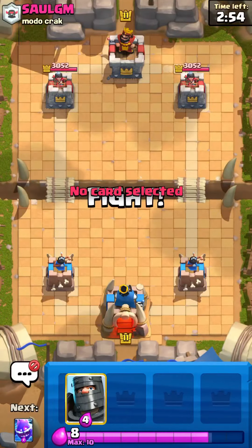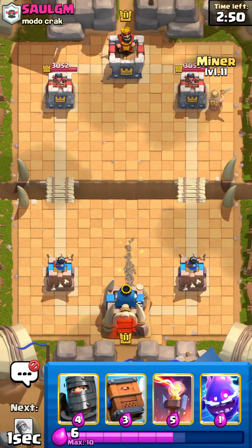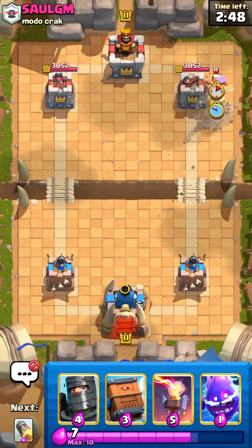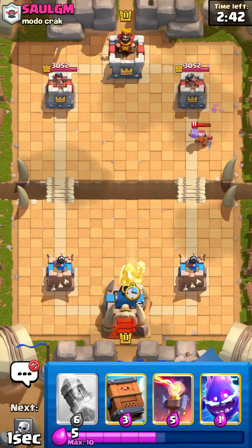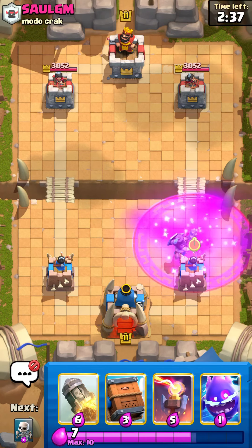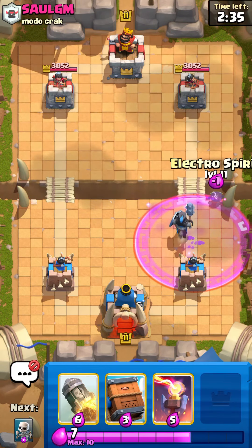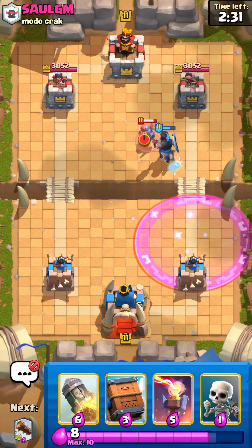Alright, game 1 we got Saul, the GM. We got Miner first in our hand, so we'll just go ahead and cycle that in the safe spot. He plays a Lumberjack — not a whole lot of decks play Lumberjack. It could be Golem or Lumberloon. Trying to think of what else would have Lumberjack. I really can't think of anything other than Golem and Lumberloon, so maybe it's one of those.